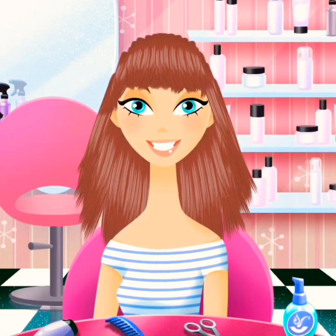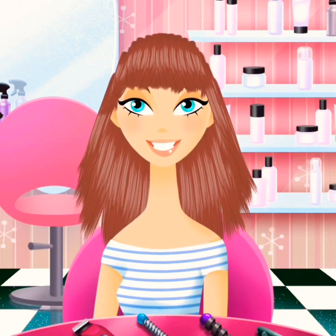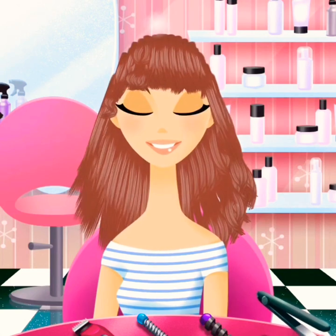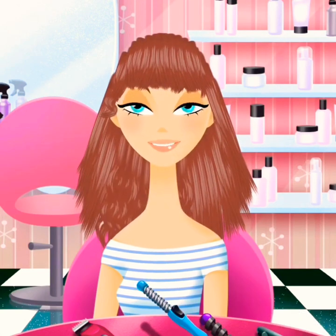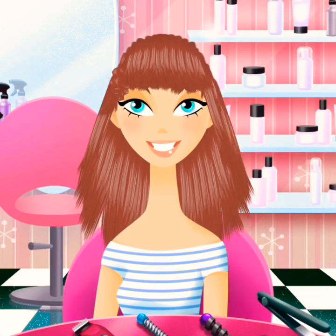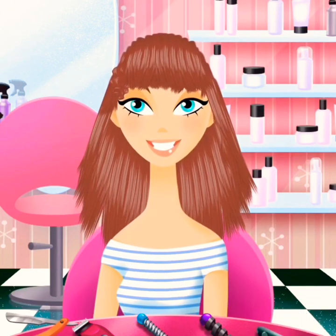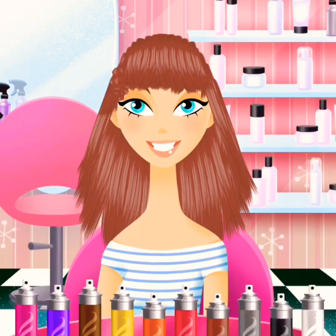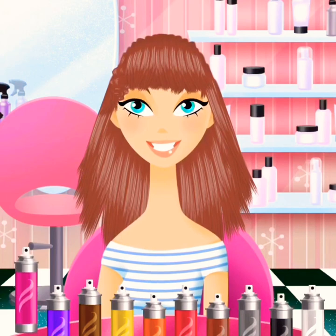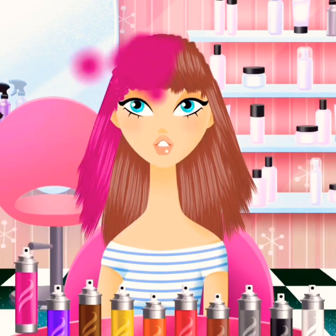Now we have some curling irons and a hair straightener — you can make her hair curly. I'm just gonna keep it basic and make it straight. There are also little shavers and hair dyes too. We're gonna go ahead and dye her hair pink.